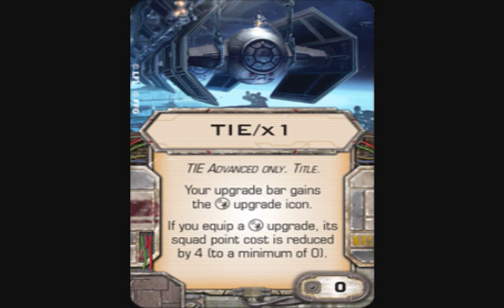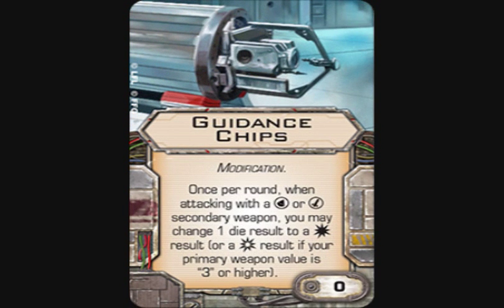The Guidance Chip is a modification, zero points. Once per round, when attacking with a torpedo or missile secondary weapon, you may change one die result to a hit result — or a critical result if your primary weapon value is three or higher. I can see this getting a place on ships that carry multiple ordnance, like Y-Wings where the mod slot usually goes unused, or Norra Wexley in a B-Wing. It's a zero-point upgrade trying to make munitions work.